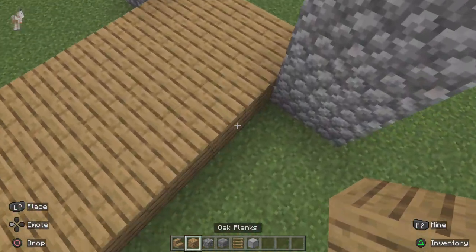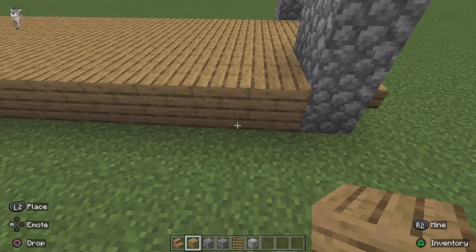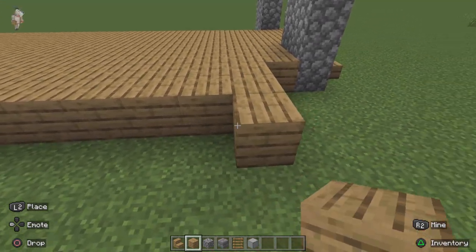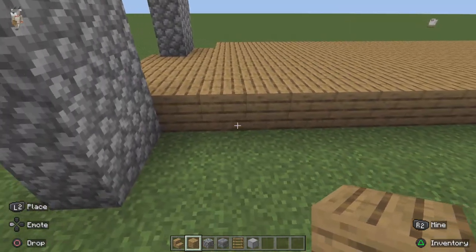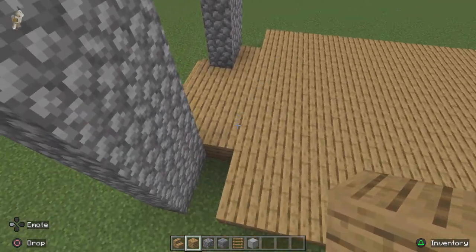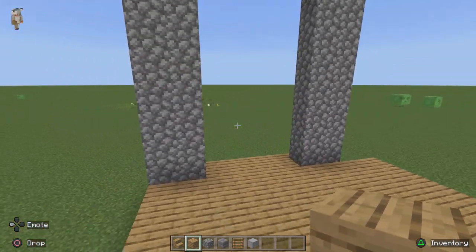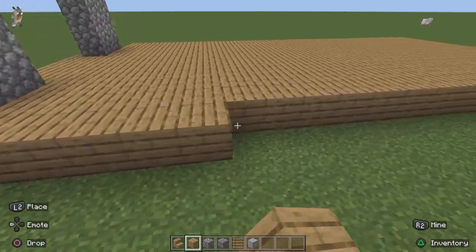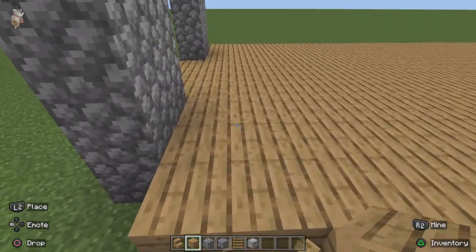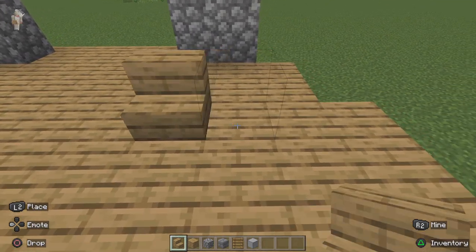After you've done this, get to placing the wood again, but this time do the area where the people sit. You want it to go down one like this — there we go. Now it looks like this, and you're going to put it here. You can see that it's big over there, so we want to place some more. This is what we have made so far, and now with the seats you'll want to go and place this.